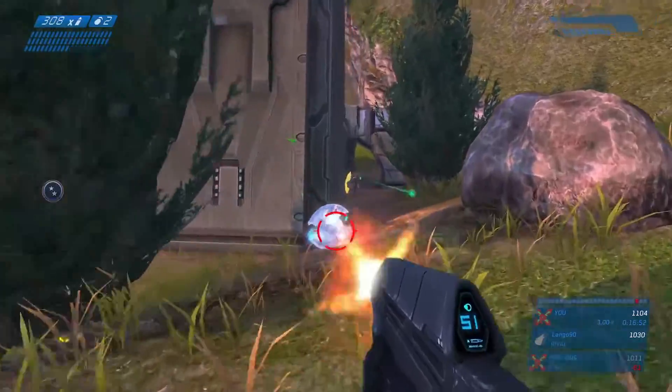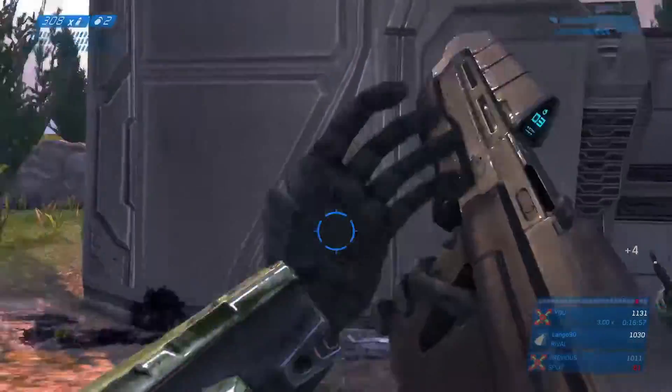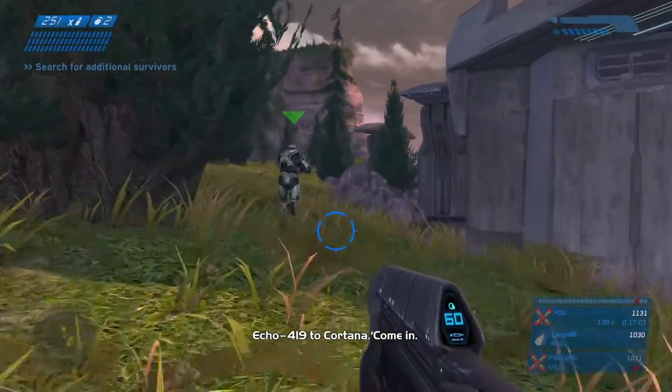After the tunnel area where you lower the light bridge, you will come across a structure where you have to fight off waves of the Covenant to rescue the people in the building. Once you have finished the rescue you will be tasked to do more rescues.